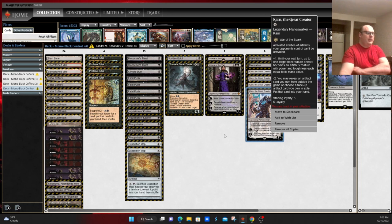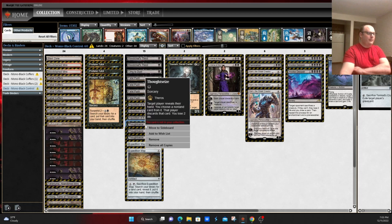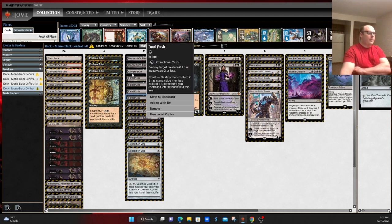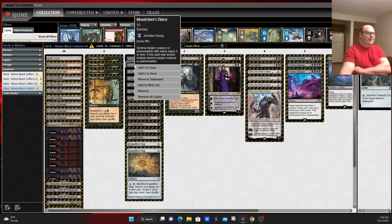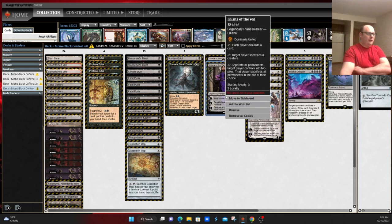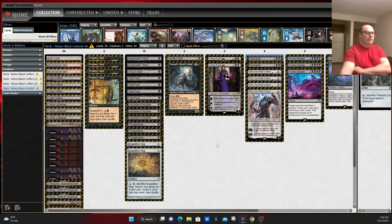Beyond that, the deck in the early game is very much a midrange Mono Black deck, using things like Thoughtseize and Inquisition to keep your opponent off balance and disrupting their strategy while you set up your own, and using things like Fatal Push and Blood Chief's Thirst to kill their early threats to keep you in the game. You also have Planeswalkers like Liliana of the Veil to help keep your opponent honest, and a little bit of sweepers with things like Damnation to keep creature decks under control while you're getting your mana engine set up.